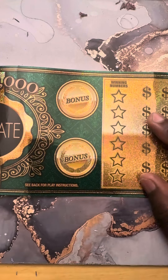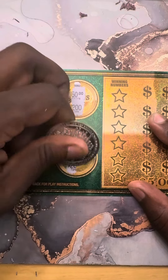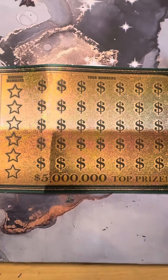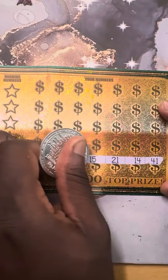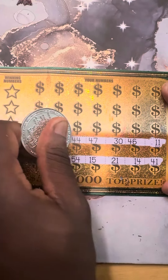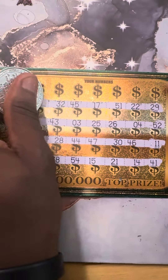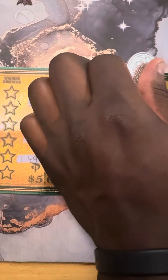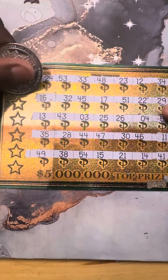Here goes the Ultimate. Let's start off in the bonus — this is ticket number 20, last one of the pack. Nothing in the bonus. Let's see if we can find some multipliers. Last ticket, white line theory too guys — we're going to see if it lives up to its name. Board is almost clean. No multipliers — we are going to have to find a matching number.